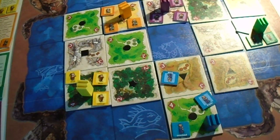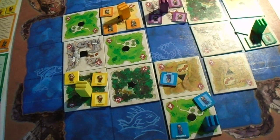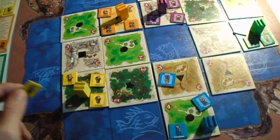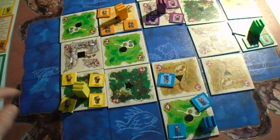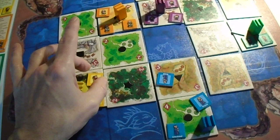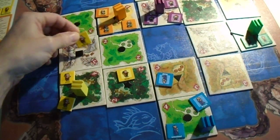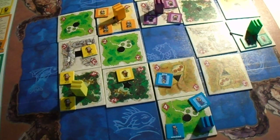Then all bots take their turn — yellow first. You place the leftmost worker, which is a Wald from the yellow board. Then each inactive worker moves towards the nearest tile with capacity. This inactive worker wants to go to a Moor — the nearest Moor is this one — so it moves that way. This one wants to go to a mountain (Gebirge), goes to the Gebirge, and becomes active. Yellow then gains income: one, two, three actives.